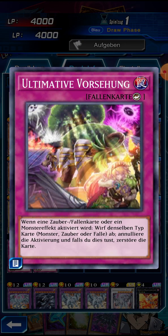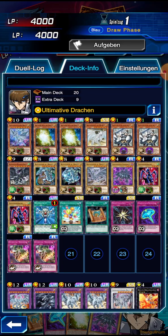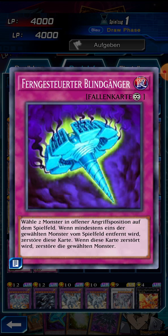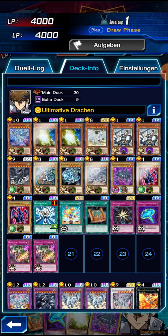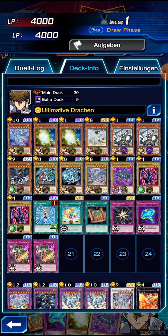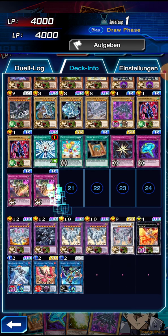We have a counter trap which can negate the effects of opponent monsters, traps, or spells. We also have traps that can stop an opponent monster from attacking and also weaken it a bit. Then there's a versatile trap where you select two monsters, and if one of them gets destroyed then this trap and the other monster also gets destroyed. Also if the trap gets destroyed in a different way, both monsters get destroyed - this can be useful in a wide variety of situations.